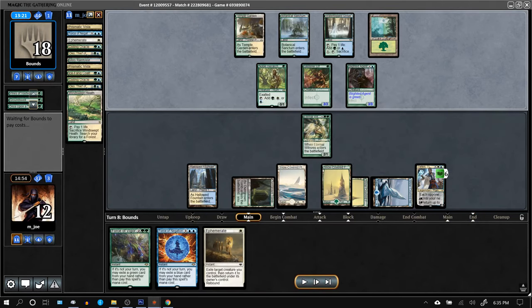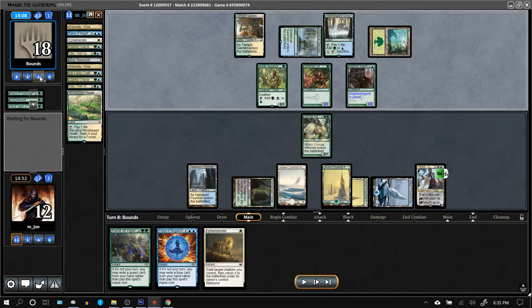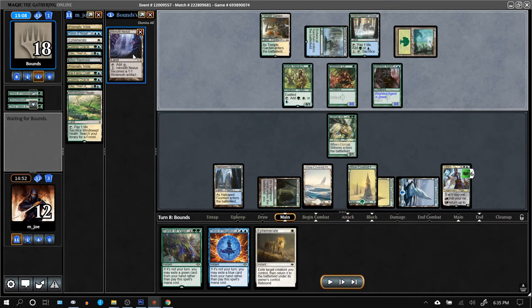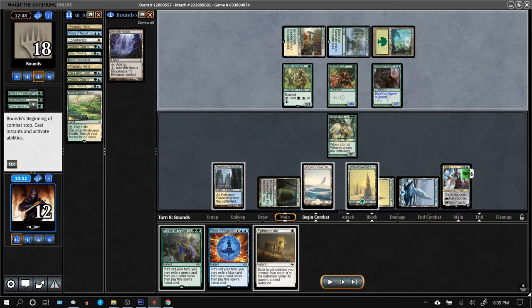Opponent only has non-infect creatures. Once Upon a Time — we already saw the Blighted Agent; now Inkmoth Nexus, which we have covered with Force of Vigor. Opponent cycles their Waterlogged Grove.